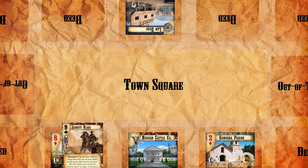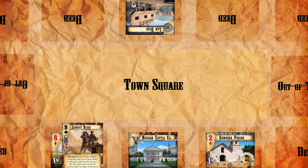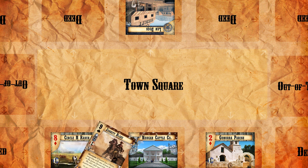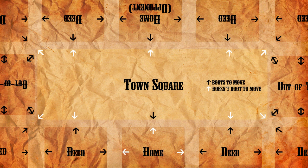The primary rule to movement in Doomtown is that whenever you move, your guy moves anywhere you want, but he has to boot to do so. As long as your dude is unbooted, he'll be able to move anywhere on the board that turn. He's going to get there booted, and there are a lot of reasons we just went through why we might want to have him unbooted. Unfortunately, Doomtown has two exceptions to this boot-to-move rule that make for some really interesting interactions.